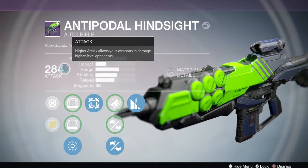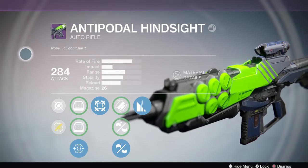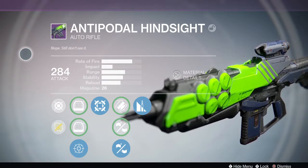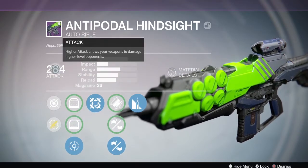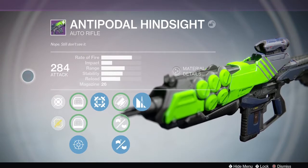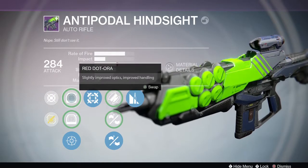It's a mid rate of fire, high impact auto rifle. The range is really high because it's being affected by some of the talents I have on my Antipodal Hindsight. It is kinetic and it is infusible. Mine came in at 284 — I haven't had to infuse it yet; I've been using it in PvP or some dailies, nothing that really needs higher light. It has the Red Dot ORA sight.